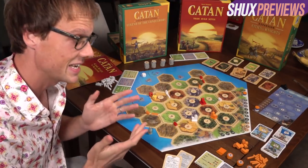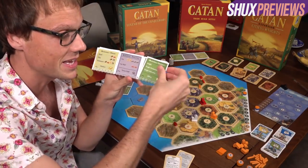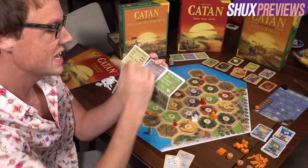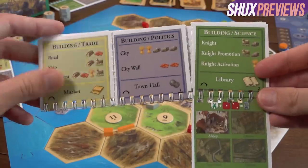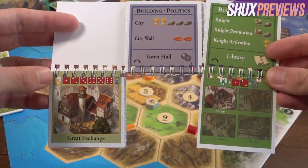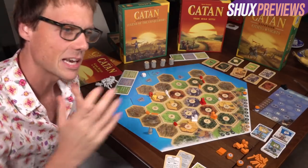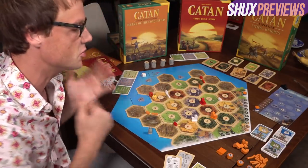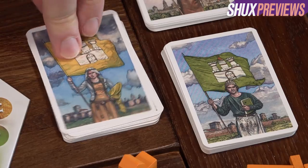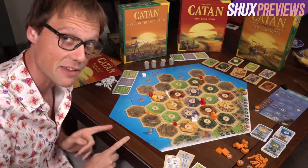The Cities and Knights expansion adds Cities and Knights. The most striking piece is this wonderful flippy little sheet - you can upgrade your science buildings, politics buildings, and trade buildings, unlocking new special resources and new abilities, and increasing your odds of drawing from three new decks of development cards: yellow, green, and blue. Cities and Knights adds a little of what you'd expect from a city-building strategy game to Catan. You get little knights who run around the board with all kinds of fantastical abilities, primarily used to keep Catan safe.